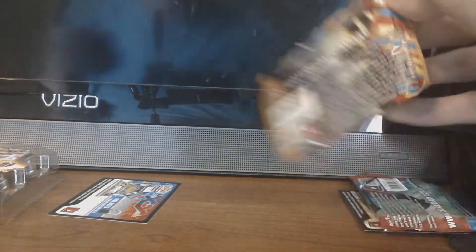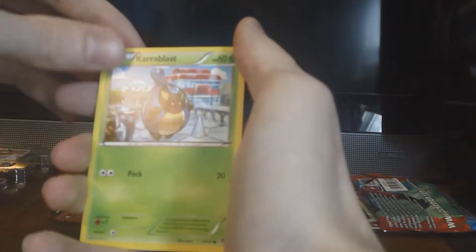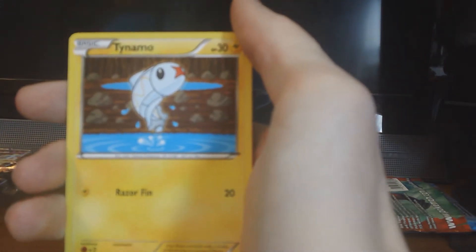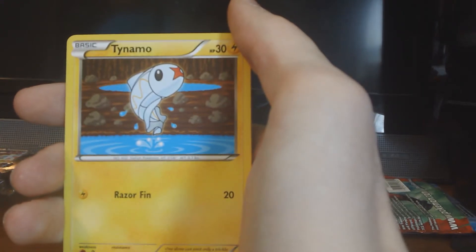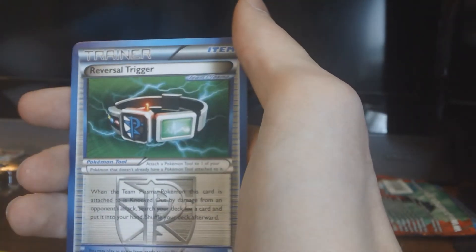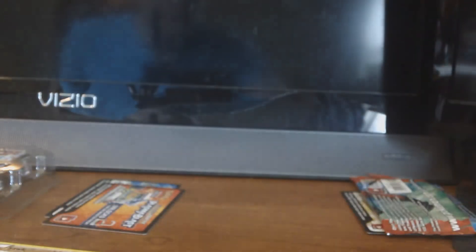Let's do the Plasma Blast first before we do Xerneas — we'll end with Xerneas from the Xerneas tin. We get a Shelmet, Tynamo, Druddigon, Axew, Snorunt, Reversal Trigger, Duosion, and a Lilligant. Our Reverse is a Sawk. And our Rare is a Genesect. Nothing too great out of that.